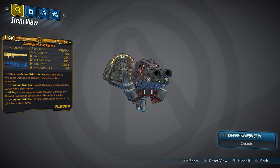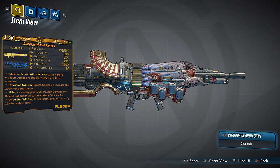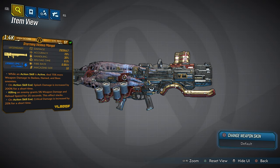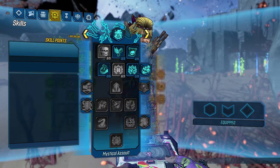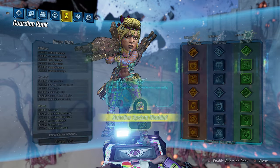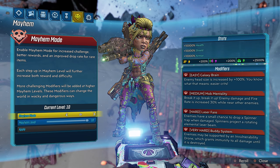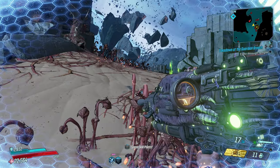We have four anointments on this weapon: while action skill is active, deals 75% more weapon damage to unique enemy types; on action skill, splash damage is increased by 200% for a short time; killing an enemy grants 5% weapon damage and reload speed for 25 seconds with stacking. We're playing on Mayhem Mode 10 with modifiers: Galaxy Brain, Mob Mentality, Laser Fear, and Buddy System — in True Vault Hunter Mode.